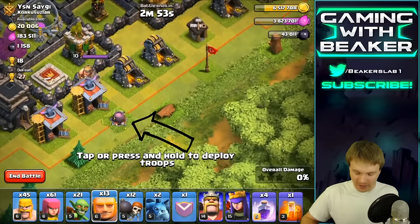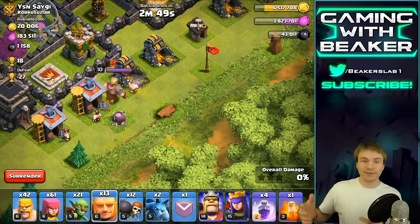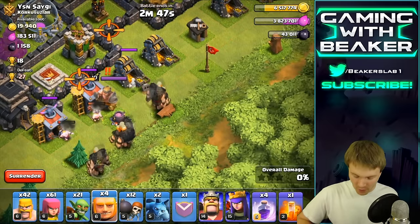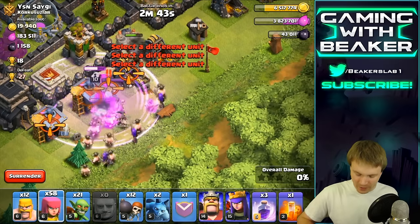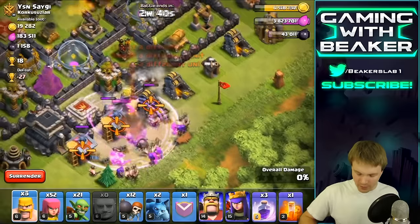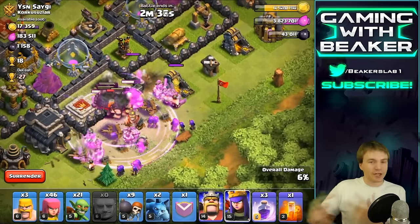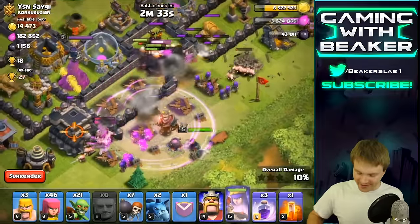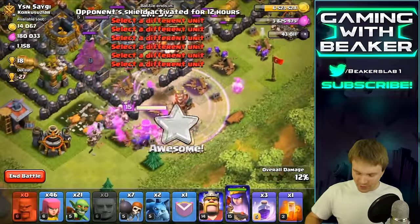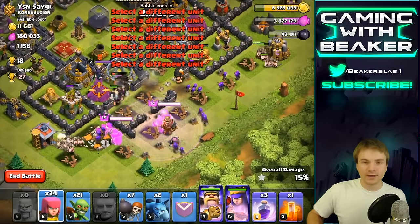Let's do it — we're gonna put all of our troops right here on this cauldron. We're gonna start out with a couple of barbs just to check for stuff, then drop an early rage spell and a couple of barbs right behind. Oh bomb! Whoa. Alright now we're gonna need some wall breakers to get into the base. Once we clear out some stuff I'm gonna drop the heroes and we are going to wreck.